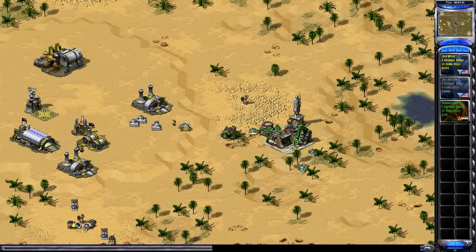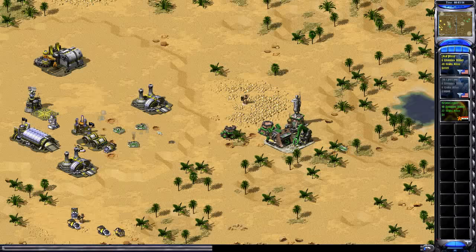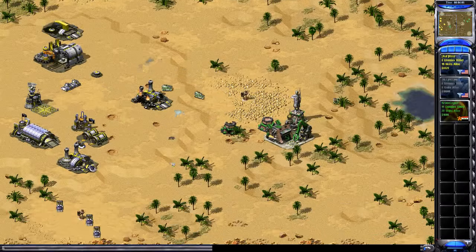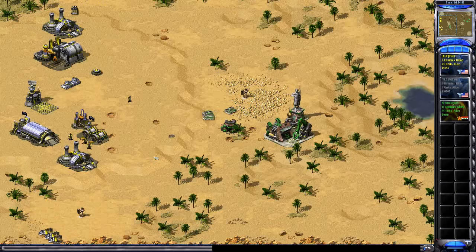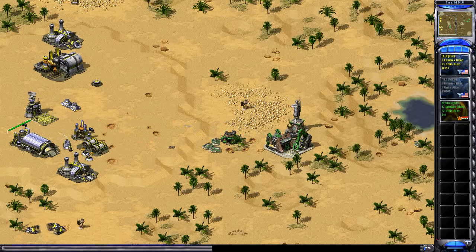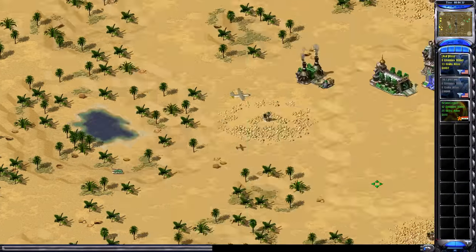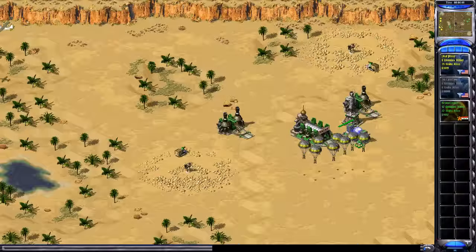That looks like trouble — he should sell that pillbox. Allies has a little bit of breathing room, but not a lot. Why isn't he controlling his miners? He lost two miners — we'll find out in a minute if that's game over. He definitely does not want to mine in the middle anymore. He's getting more IFVs up, and he's blocked off his middle ore patch. It seems like allies has a little breathing room and isn't dying right away, but let's see if the power drops are going to mess him up.